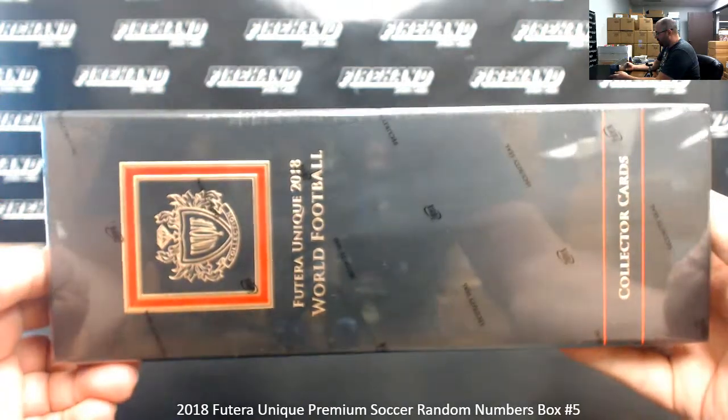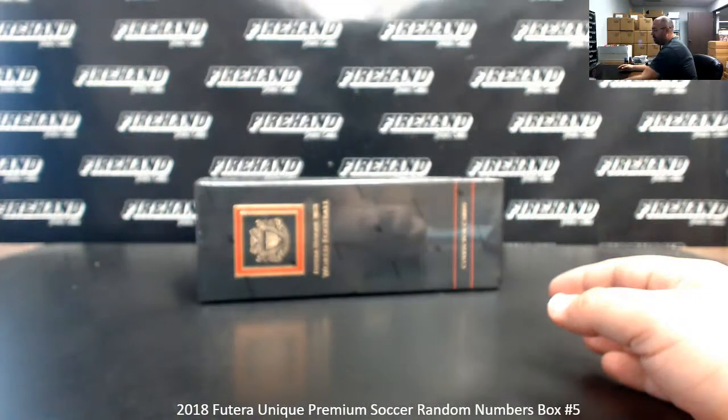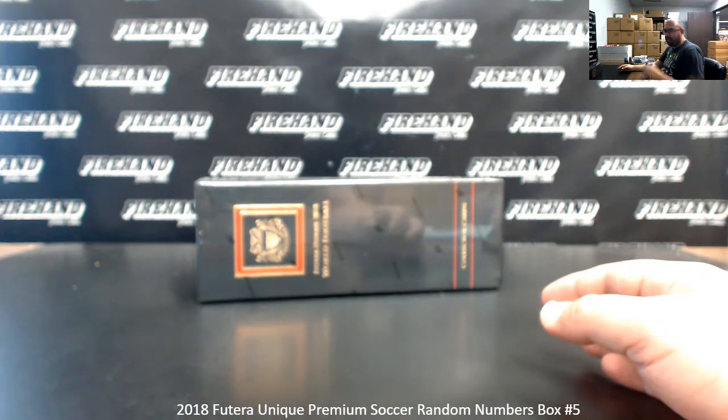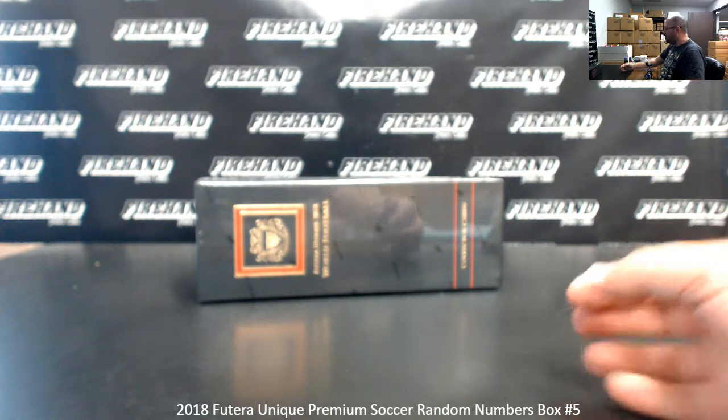Our Random Numbers box breaks on Panini work like this: any card with a serial number will go to the right number — the last digit on the left side of the serial number. For example, if we pull a card numbered 25 of 39, it goes to the 5 spot. If we pull a card that's 20 of 39, it goes to the 0 spot, and so on.